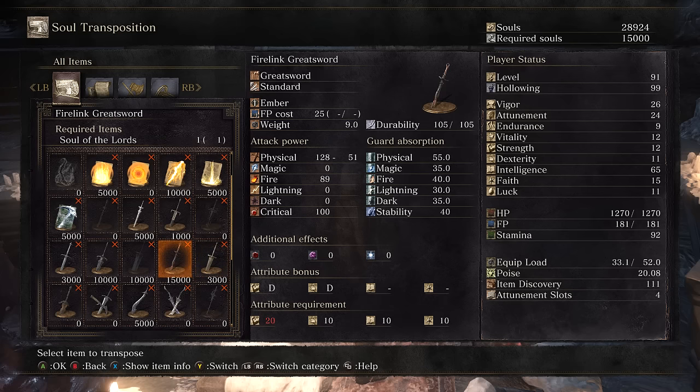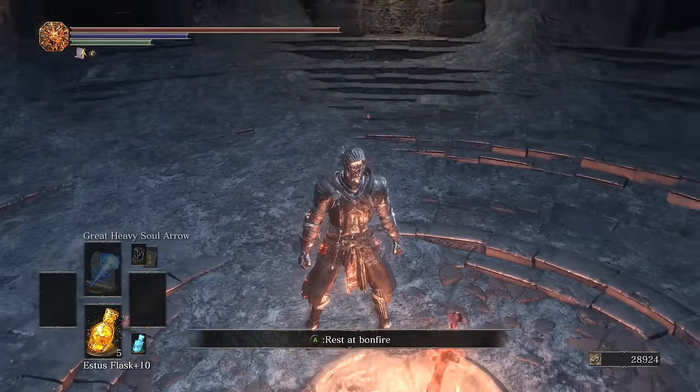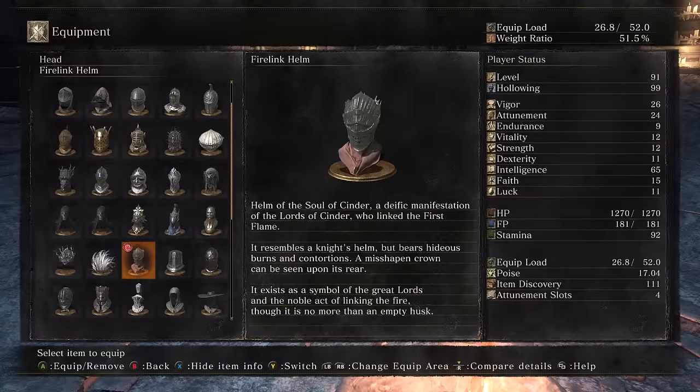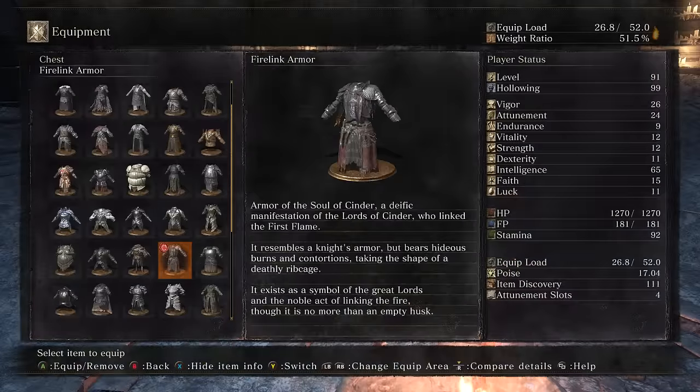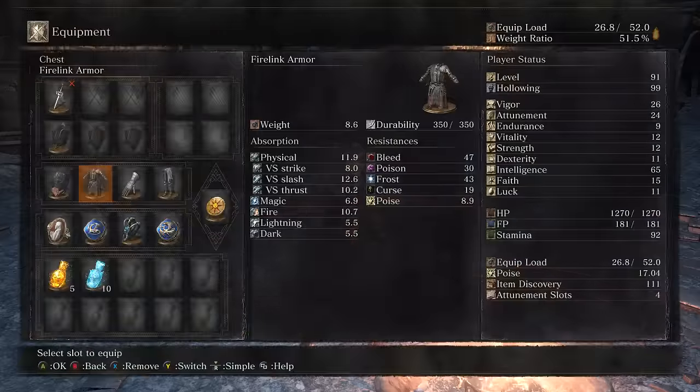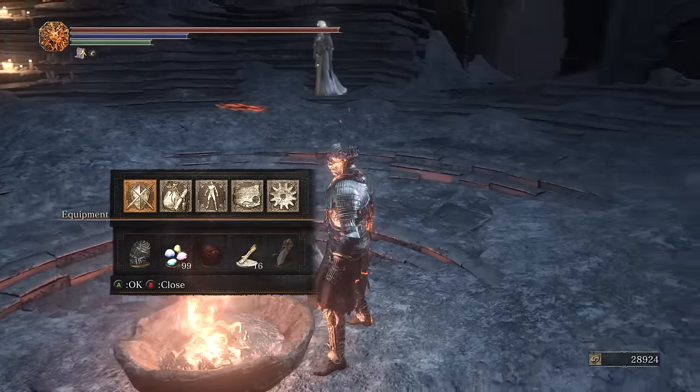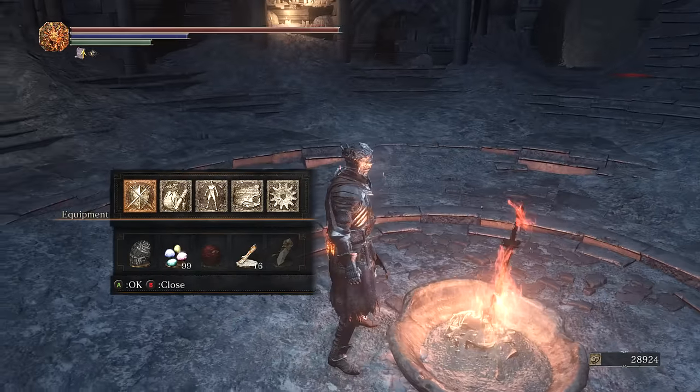And here's your cover art armor — the Firelink Set, more or less what the boss was wearing and clearly the armor from the cover of the game. 'Helm of the Soul of Cinder, a deific manifestation of the Lords of Cinder who linked the first flame. It resembles a knight's helm but bears hideous burns and contortions. A misshapen crown can be seen upon its rear.' The chest 'bears hideous burns and contortions taking the shape of a deathly ribcage.' The back of the helm is like half of a crown burned onto it — what a crazy little visual.